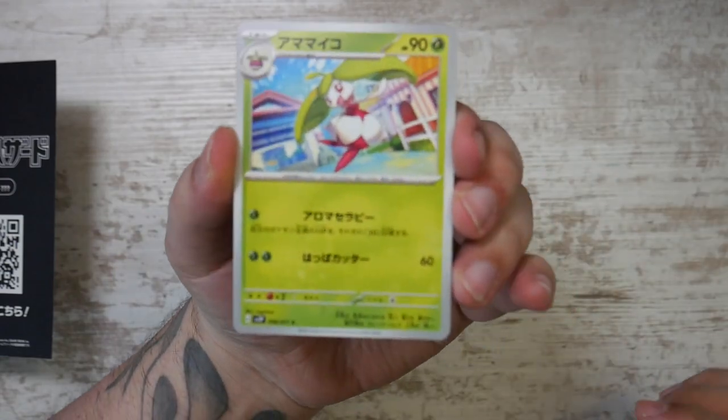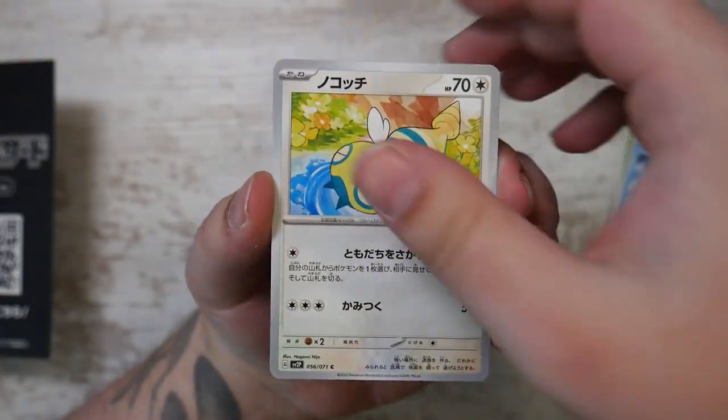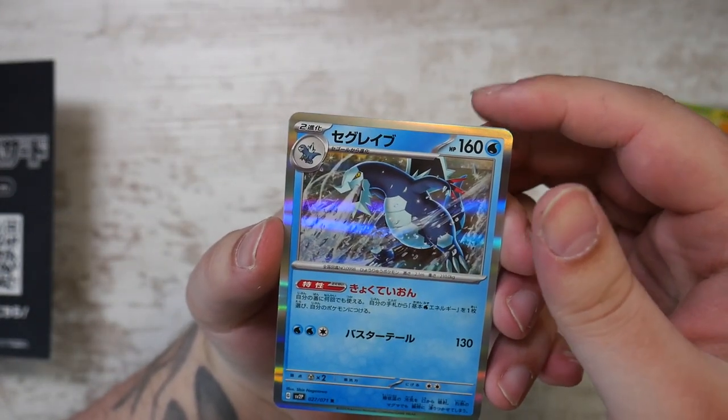What am I hoping for? Of course the Grusha — the normal Super Rare or the SAR, both of them would be pretty cool. I think this is a Frigibax — wait, this is the evolution already. This is a Baxcalibur.